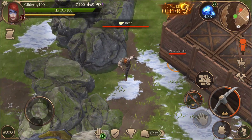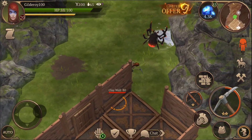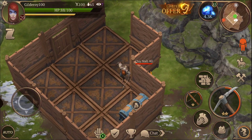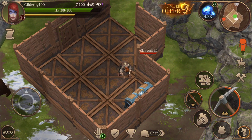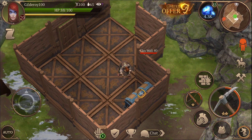I'm just gonna bring the bear right here and go like this and grab the chest. Easy peasy. See, I still have almost full HP — I can get full HP at the next chieftain stronghold.